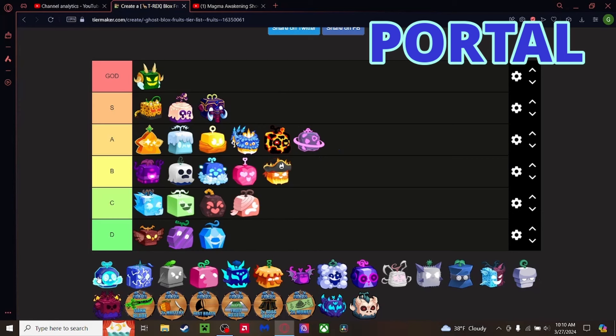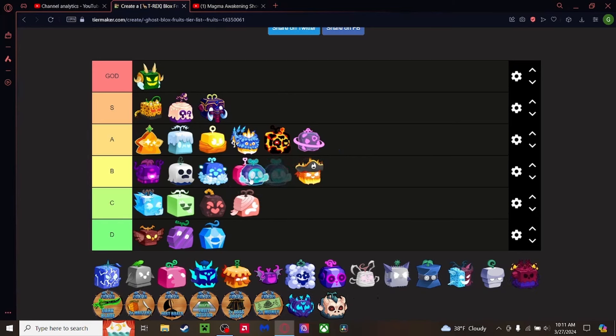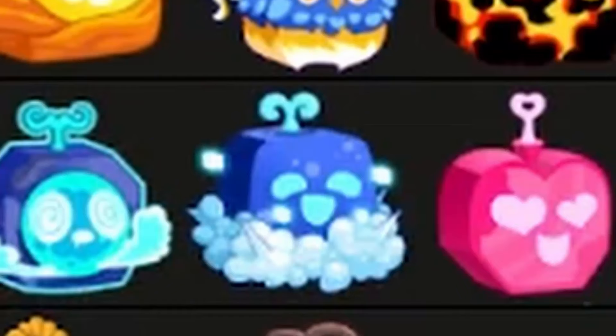Portal fruit — an interesting one. For combat, people either use it well or badly depending on their build. Most people just use it for World Warp, and while it is valued higher than it actually is, World Warp alone doesn't make it bad — it's still a pretty good fruit. I've seen people use it more for YouTube special effects than properly though. Going B Tier, above Control.